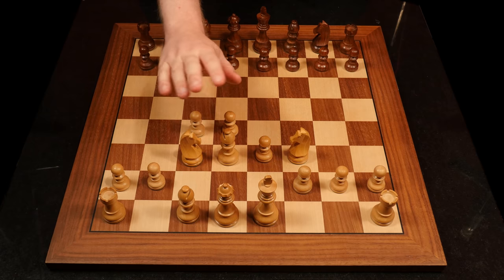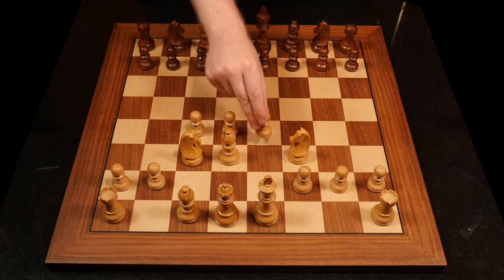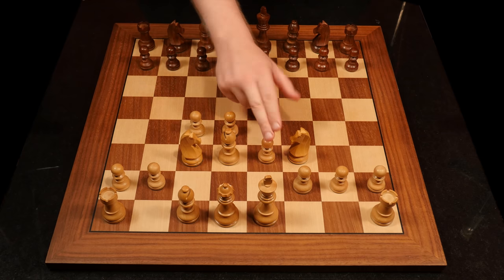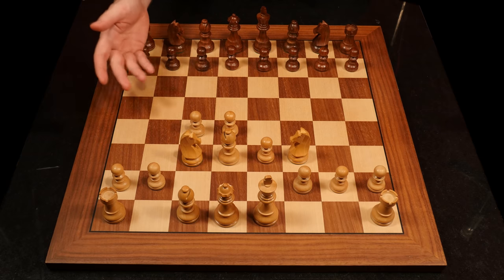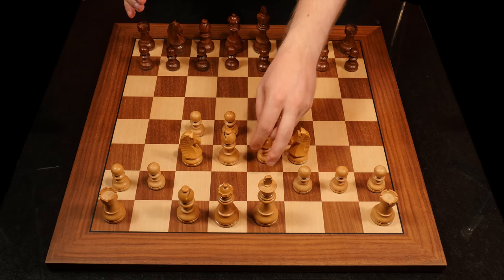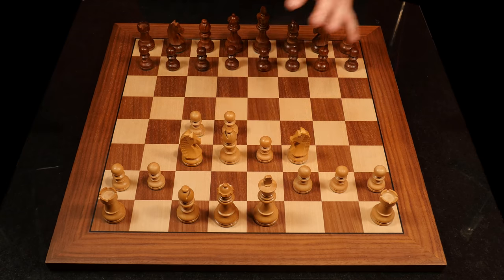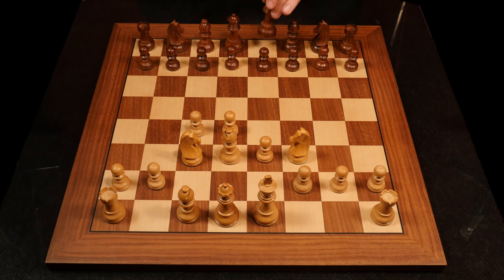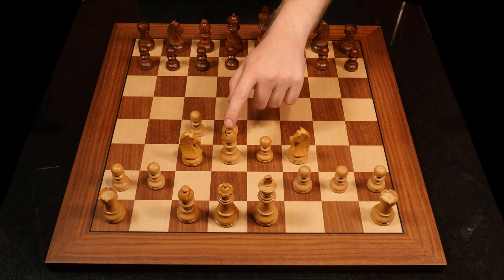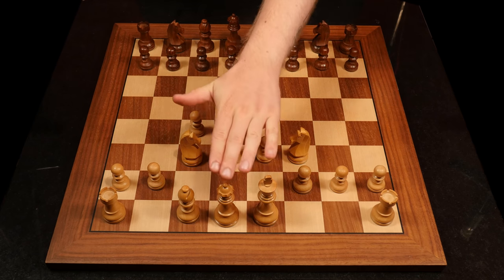The bishop on d3 is not really about the center in the same way. He is attacking e4, helping you push that pawn forward later - which is what he wants to do. Think of it like a 'drake pawn' - it starts from the bottom but wants to go to the top. This bishop is aggressive; he is looking at Black's kingside. Black will almost always castle to the kingside, meaning the king will be there - and this bishop is attacking the castle, working together with the queen.